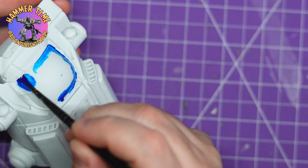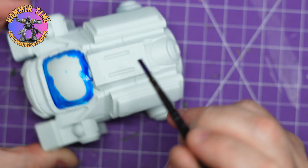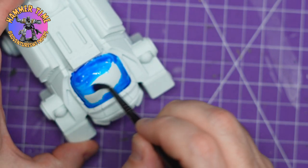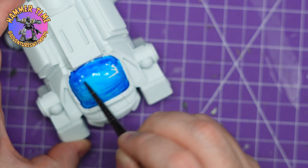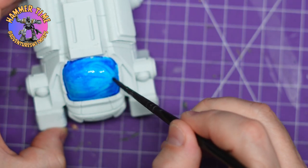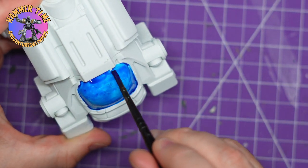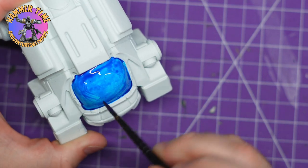As somebody who uses speed paints and contrast paints most of the time, this is not easy. Speed paints hate flat surfaces — they like areas with detail. As you can see, the paint is very wishy-washy on a flat surface. I'm trying to make sure I don't get lines and it's all nice and smooth, but you can see it's a little streaky. It's struggling even in the recesses. This has been primed white, yet I still seem to have some sort of resin grease on it that's probably fought off the primer as well.